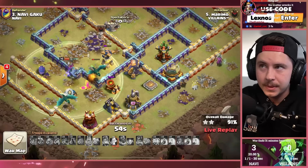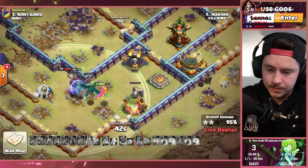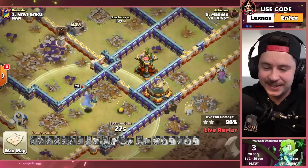He lost a bunch of dragons there. The other one's low as well — the phoenix is the only thing healthy right now and she's distracting the scattershot. The scattershot's not hitting anything else. Oh no, they're going for the storage first — this is gonna be a 98. It was so close but he's not gonna get it. Rip the homie.